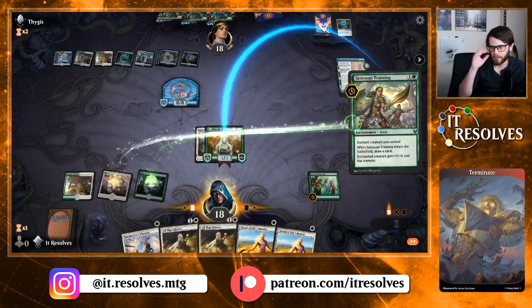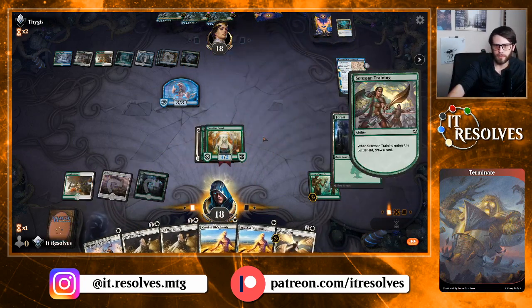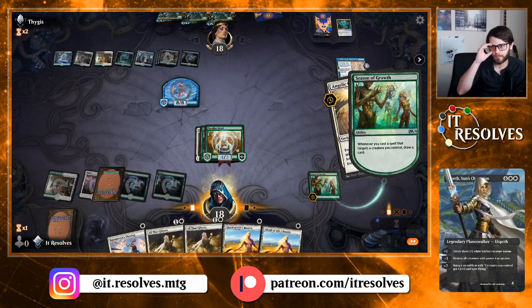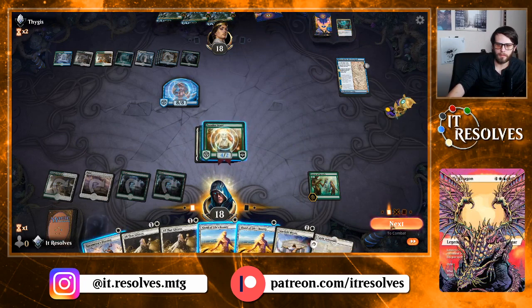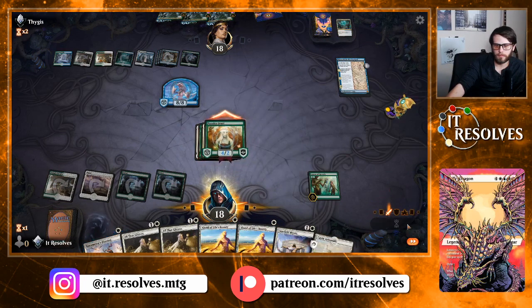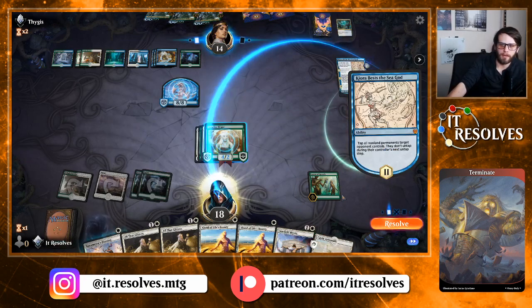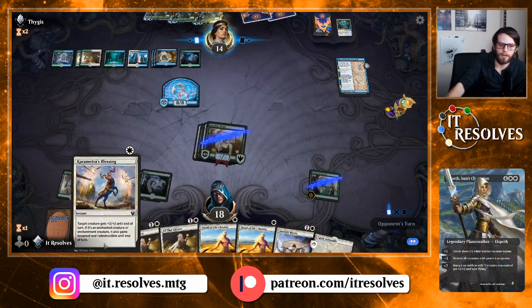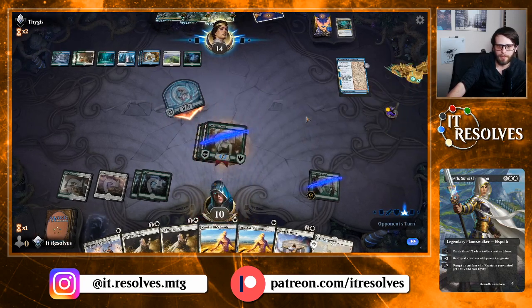Let's throw the Cetessen Training on here. We need a land — perfect, there we go. Let's throw this on here, draw a couple cards. Most likely they're going to tap this down, which is going to be bad — that just means they can take it. Kiora Bests the Sea God, very very powerful. We do have this that could come in handy next turn, so we need to remember to leave up a white mana. Swung out for eight.